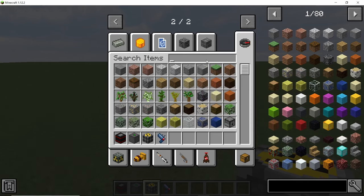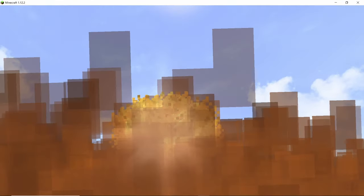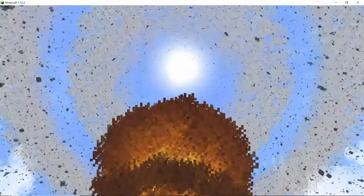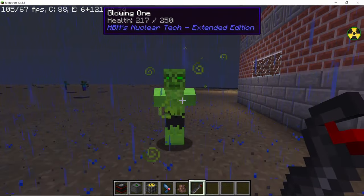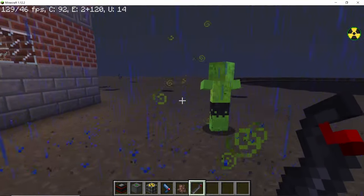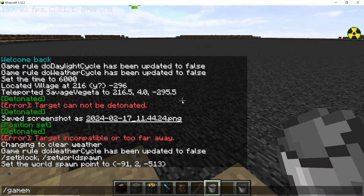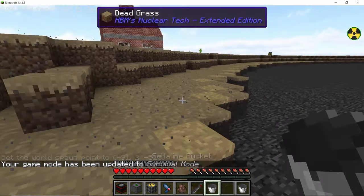With nuclear explosions, radioactive blocks now have different variants — they will differ in shades. When viewed from below, the explosion looks very cool. After some time a new mob spawns: a glowing one with 250 HP. I don't know the exact spawning criteria for this one, but it's a new mob which spawns due to nuclear explosions.